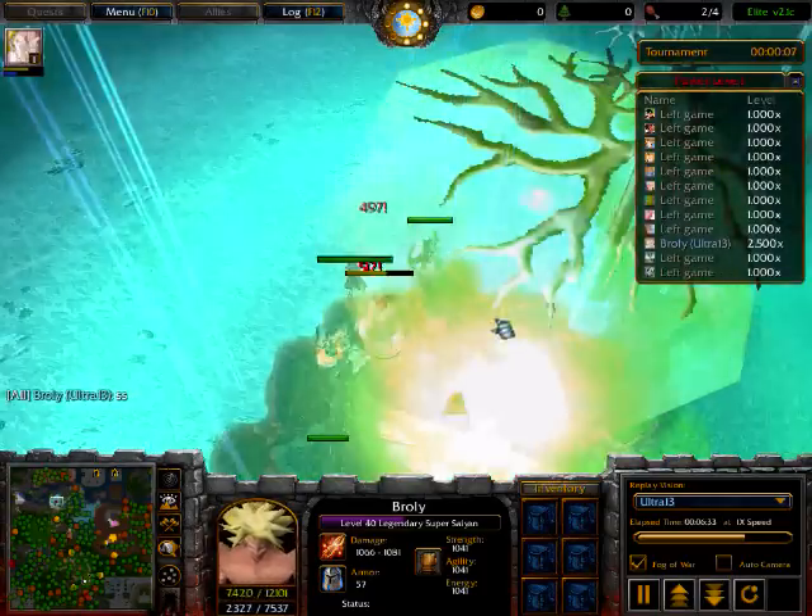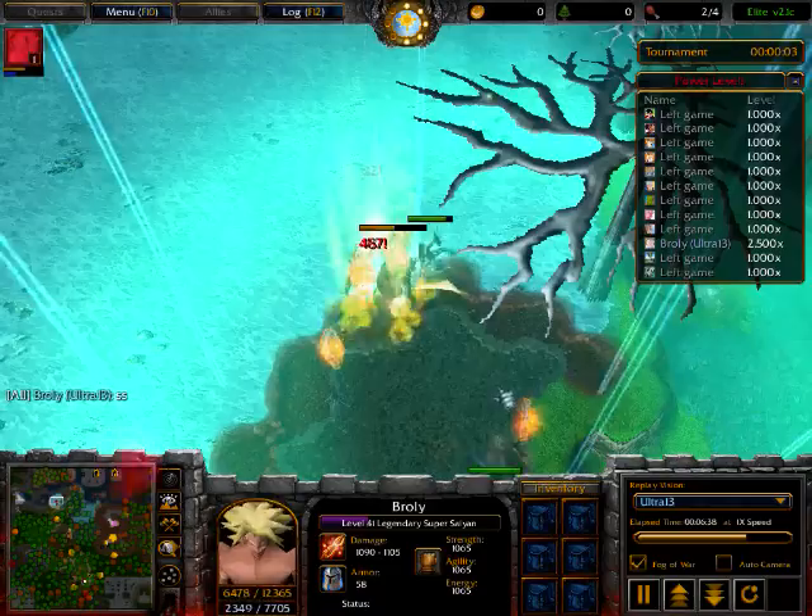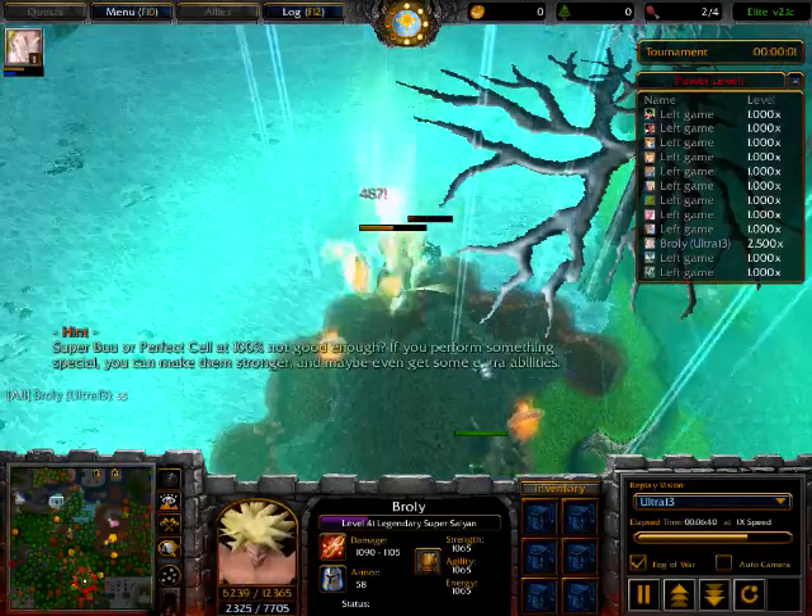Saiyan Determination is a really great spell. Remember to keep 500 mana safe the entire game, especially if there's Z-fighters around — I didn't during the Saiyan Saga, whoops.